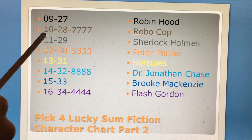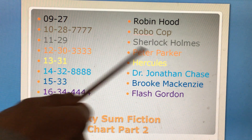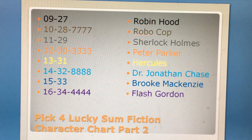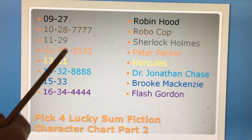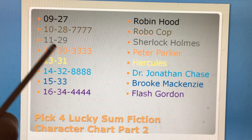Robocop is sum 10 and 28, and the quad is 7777. When you add all the digits 7 together, it will be sum 28. Sherlock Holmes is sum 11 and 29. Peter Parker would be sum 12 and 30, and 3333 is the quad. When you add all the 3s together, it will be sum 12.